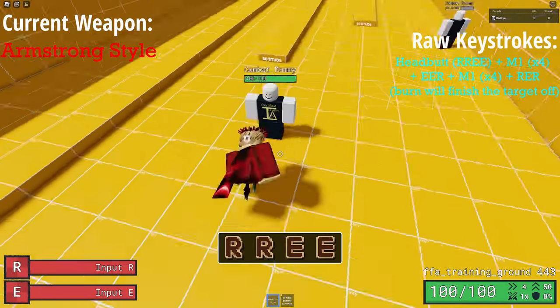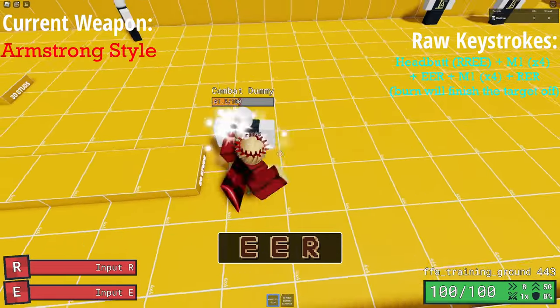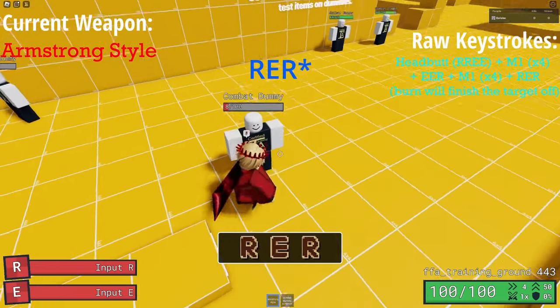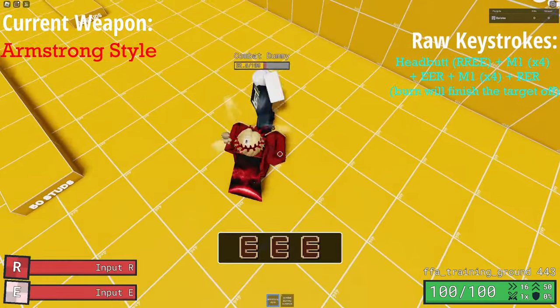You open with a headbutt, do four M1s, and as you're doing the M1s — maybe at the second or third punch — start inputting E, E, R to barrage. After the barrage, do another four M1s, and during the M1s, input R, R, E. It will not kill the target at impact, but they will die to the burn. During this combo, make sure not to input M1 five times as you will knock them back and ruin the combo.